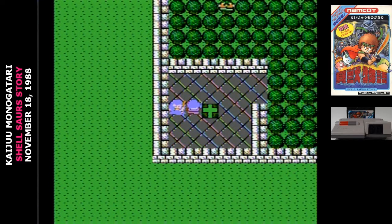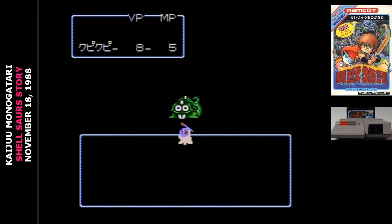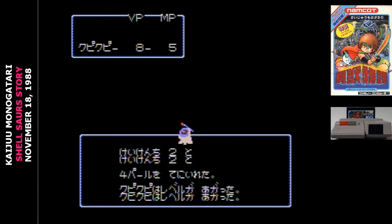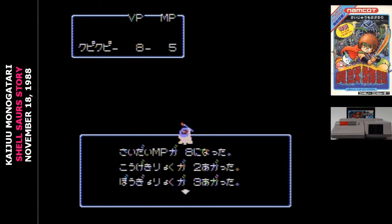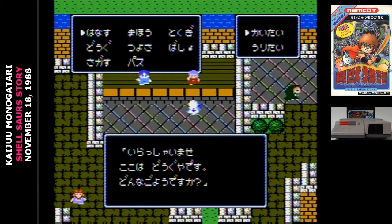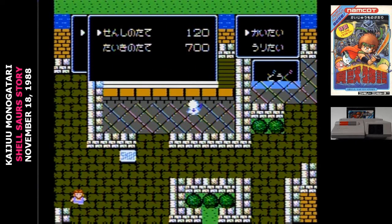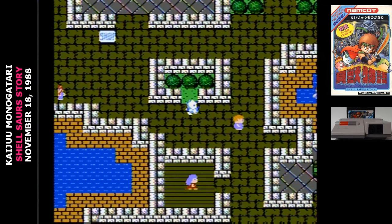Fortunately, you'll more than double your abilities by the time you reach level four. Unfortunately, that could take you up to an hour per character. And then, once you finally have a few levels under your belt, you can start trying to head toward each other on the map. I might sound down on Kaiju Monogatari, but I don't hate it. In fact, I think there are a lot of very intriguing systems in this game that I couldn't engage with at all because I was stuck in the early game grind.